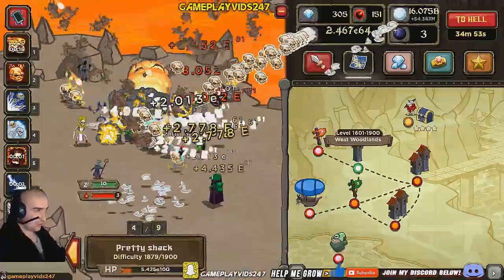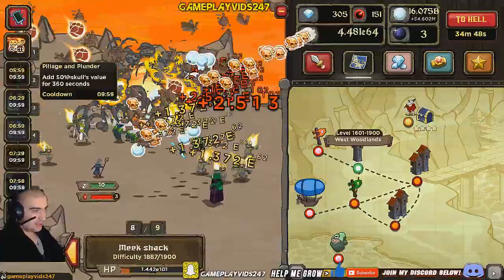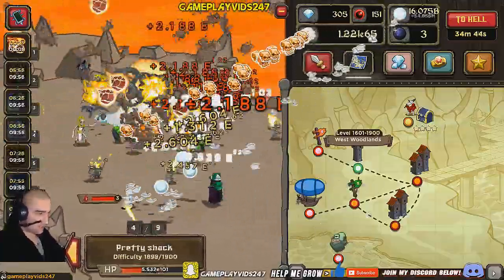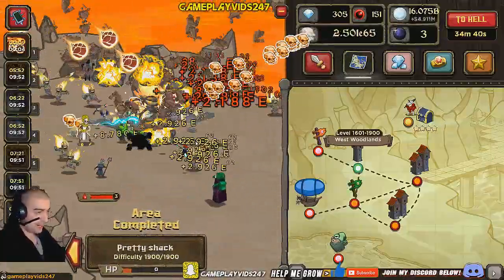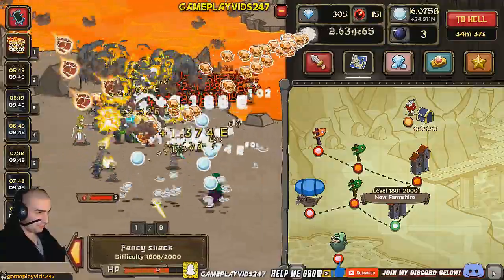Speaking of souls, we actually have 305 diamonds, so I can start maybe purchasing stuff from the item dumps. Maybe the soul increases, perhaps. You know how you can increase the souls - the max capacity of the souls? Right now I'm capped to 20 souls only, but we can increase that to I think 40 or 50, if I am correct.